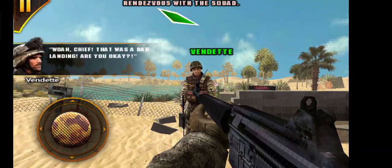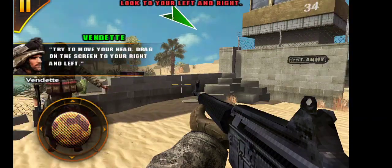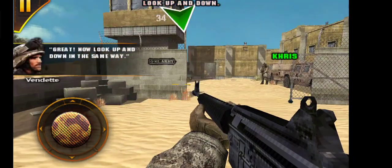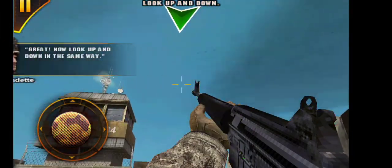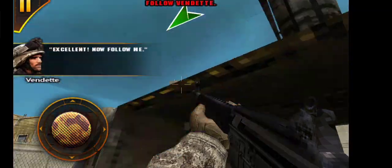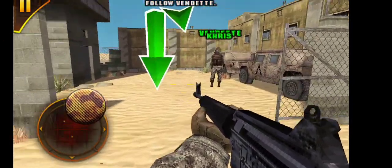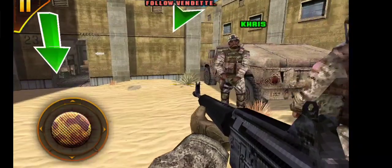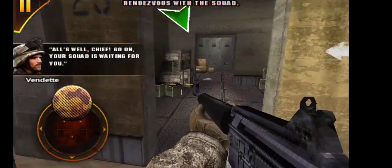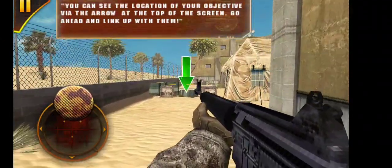Whoa, Chief, that was a bad one. Try to move your head — drag on the screen to your right and left. Great! Now look up and down in the same way. Excellent! Now follow me. All's well, Chief. Go on, your squad is waiting for us. You can see the location of your objective via the arrow at the top of the screen. Go ahead and link up with them.